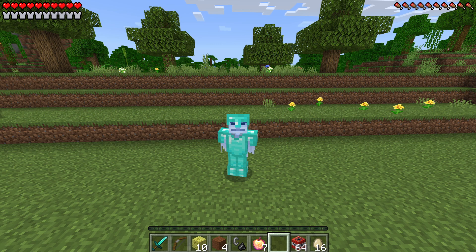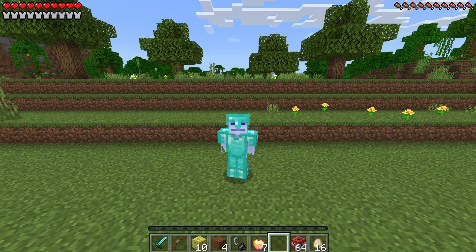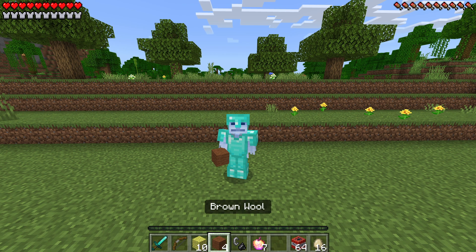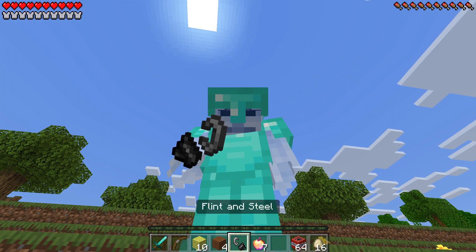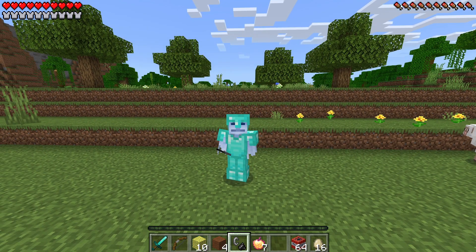Everything that we're going to be using to head to the SpongeBob SquarePants dimension is in my inventory. So first we're going to be using sponges, we're also going to be using brown wool — that's just to make the frame — and then we're going to be using a flint and steel to light it up. It is going to be amazing!